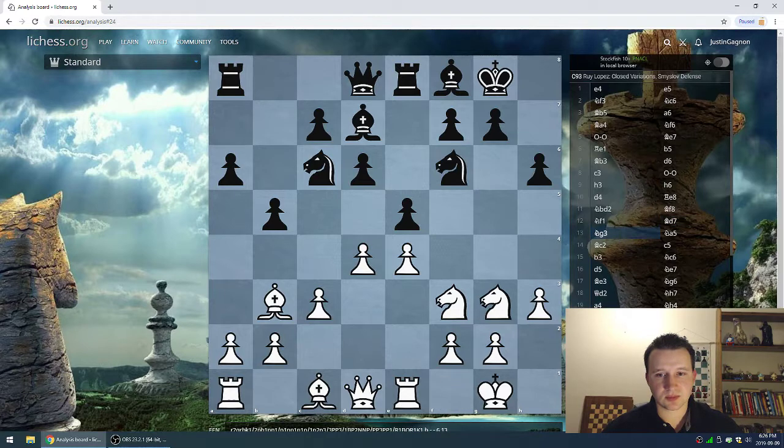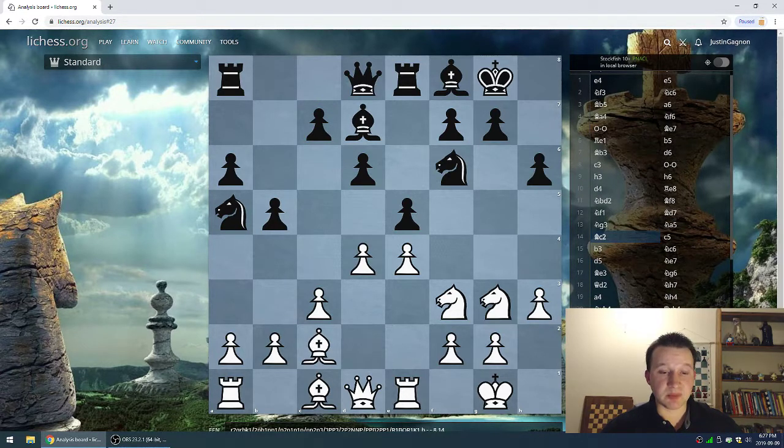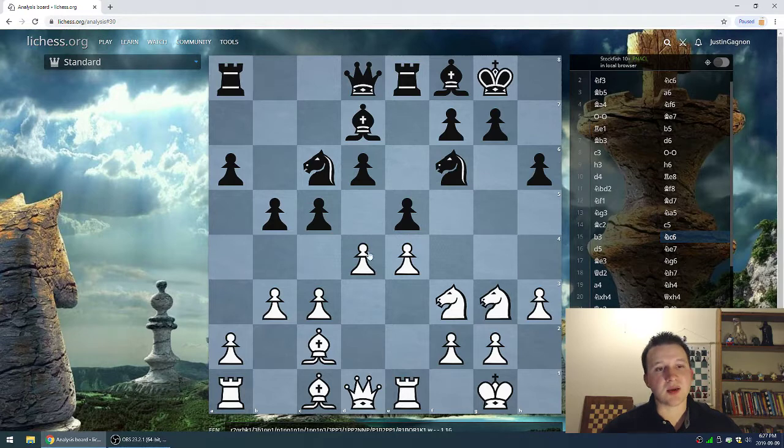Bishop d7. Knight g3 — Deep Blue decides to go for g3 to try to occupy f5. Very logical play. Knight a5 — the move I was foreshadowing several moves ago. The knight goes to a5 to harass the bishop and also frees up the c-pawn for a push. Deep Blue wisely retains the bishop and plays it back. c5 by Kasparov. b3. Knight back to c6 — so the knight went to a5 to harass the bishop, c5, then knight goes back to c6. Very common in the Ruy Lopez.